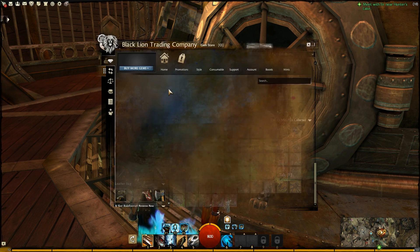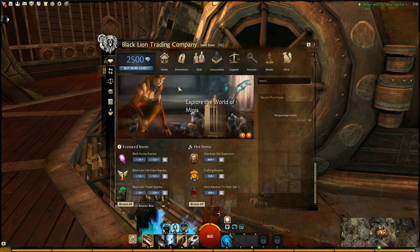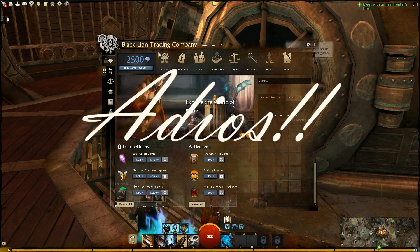So that is the new gem store, otherwise known as the Black Lion Trading Company. What do you think about this new interface? Do you like it better than the old one? Let me know in the comments below. As usual, thank you very much for watching — please subscribe to my channel, and until next time, adios.